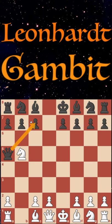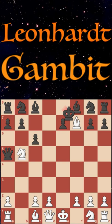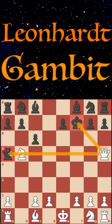Bishop to c4, and the trap here is the move c6 kicking our knight. Black is actually losing here with the sacrifice bishop takes on f7 out of completely nowhere. They will almost always take it, and now we play the move queen to h5 checking their king and lining up against their queen — they are completely lost here.